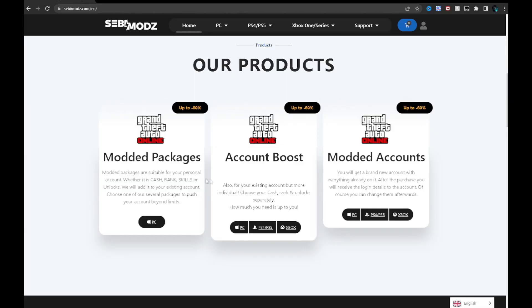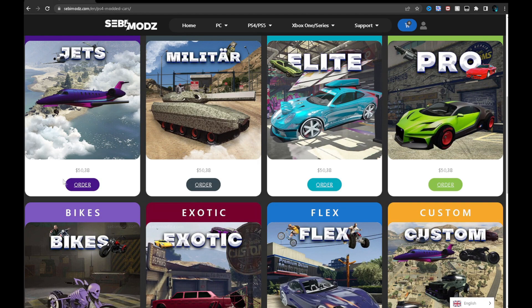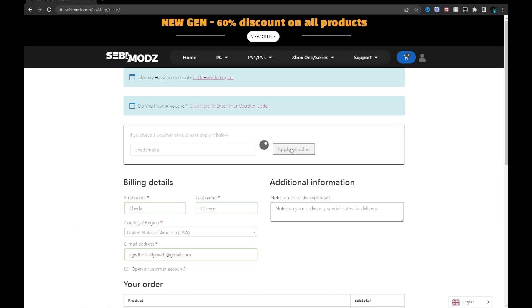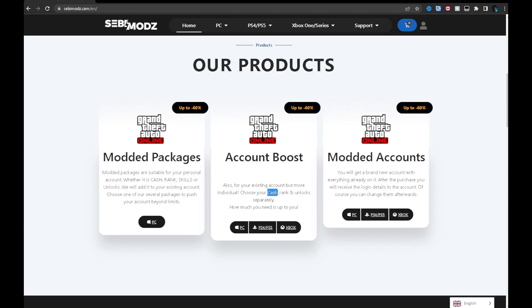Here's a word from today's sponsor — check out my boys at Sebi Mods. They offer very cheap GTA services like money and rank boost for all platforms including PC, PS4, PS5, and Xbox. They also offer very cheap modded accounts and modded vehicles on their website, so make sure you check them out and use my code 'CheddarMod' at checkout for 10% off.